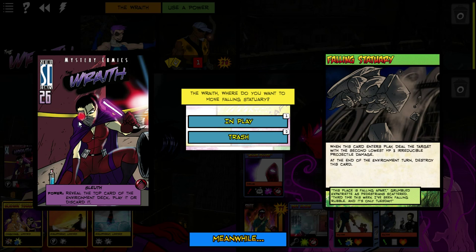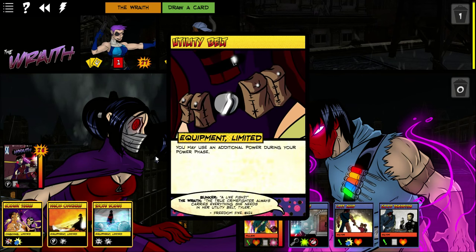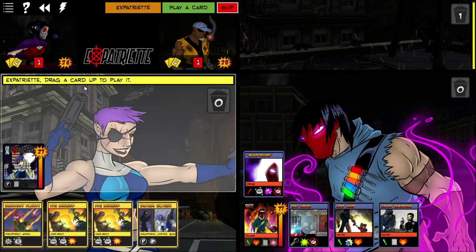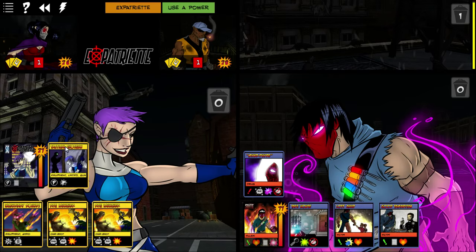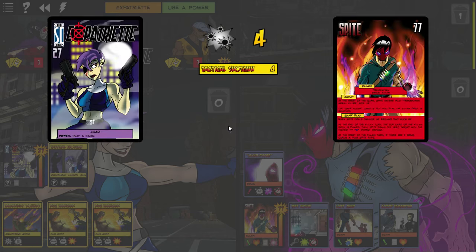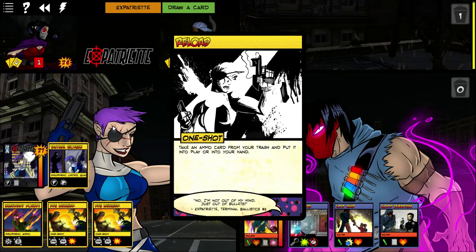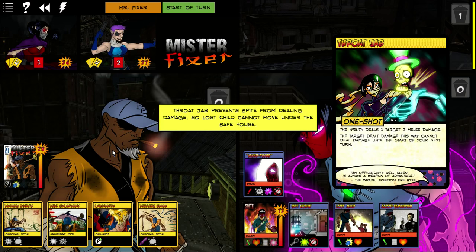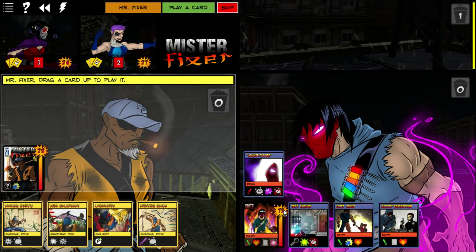This card enters play next to the second lowest HP target. Alright, I'm going to destroy that. Utility Belt. Wraith looks super cool, especially that angle where you just see her eye — at that point she actually starts looking like an intimidating Batman stand-in. I think you might have accidentally skipped the damage — I'll have Mr. Fixer take it. He's pretty tough, he's got the HP for it. Shotgun. Expat's ability is she plays a card, so you want to get equipment that lets her play a card.